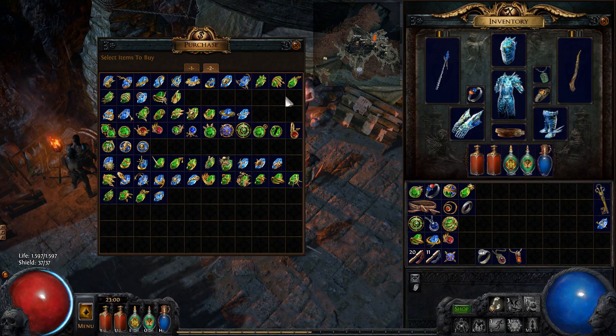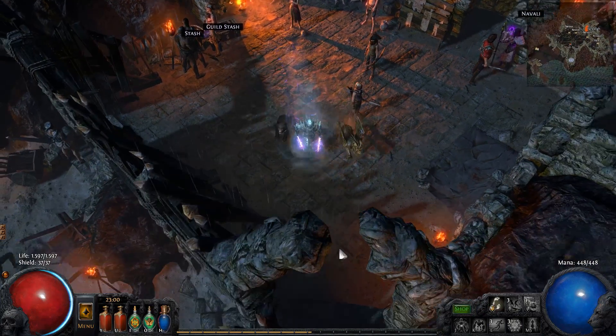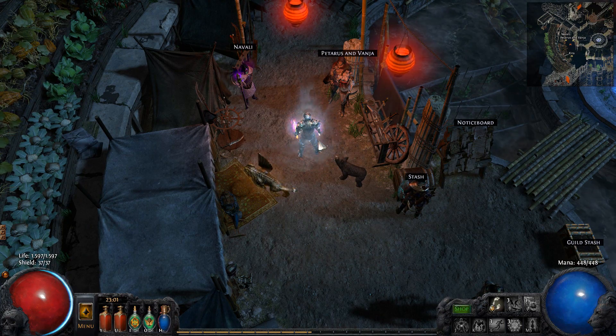Each class has a set of gems they can buy from the vendor. In each act you will find a vendor where you are able to buy gems. So here I am in act 1 and you can see all the different gems I can buy. The vendors that sell gems are: Nessa in act 1, Jena in act 2, Clarissa in act 3, and Petaurus and Vanya in act 4.